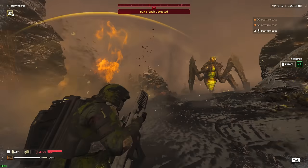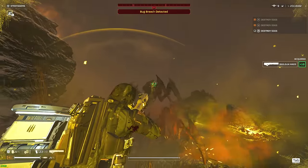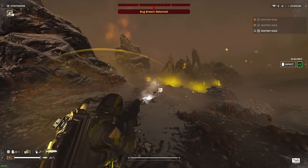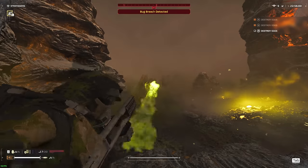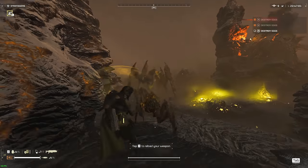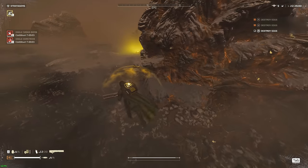If you want to avoid as many fights as possible and play it safe, equip the armor set with the Scout passive, found early on in the set named the Infiltrator. If you want to play aggressive like I do — which is very viable against Terminids — you'll want an armor set with the Engineering Kit passive. This improves recoil when crouched, but most importantly allows you to carry 6 grenades rather than 4, which is very important in solo play since grenades will be scarce when dealing with Biospewers and sealing off Bug Nests.